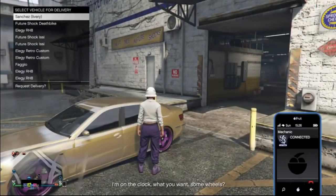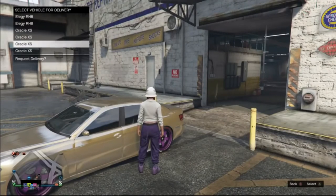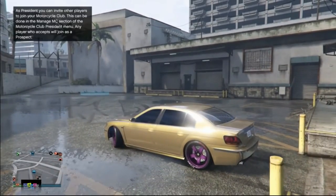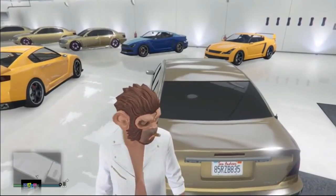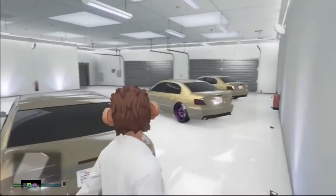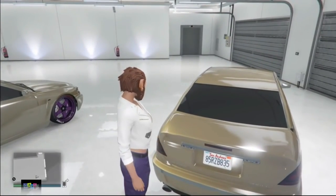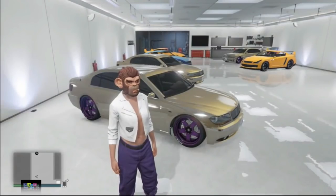Every time you drive into Los Santos Customs and add another tracker, you have one more dupe — it is extremely fast. But be careful: from other videos about this method with street cars, the plate is the same on all the duplicated vehicles. So make sure you put a custom plate on your vehicle before you sell it, and make sure to respect the daily sell limit. You can use this glitch to make a good amount of money and purchase a better car to dupe.